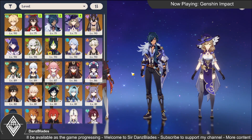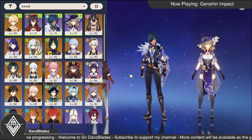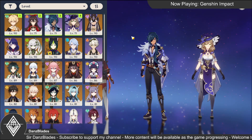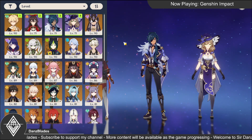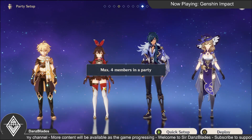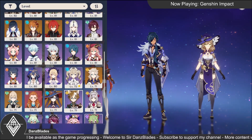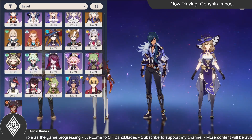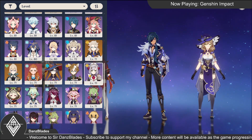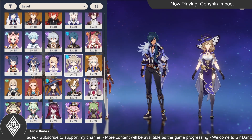Let's say you are a new player. You just pulled a 10-pull on the beginner wish and got Noelle. And let's say you have already completed the Archon Quest Chapter Prologue in Mondstadt and you have Barbara. So you have Noelle and Barbara available.